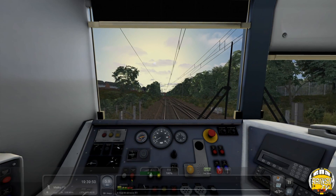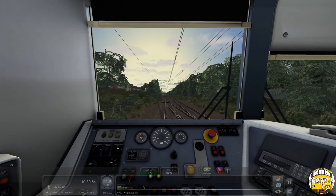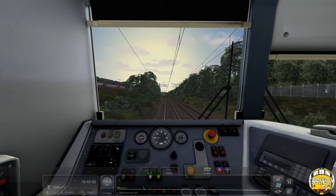Next up is Mistley. Mistley again is about 3.8 miles in distance and it's still 60 miles per hour.